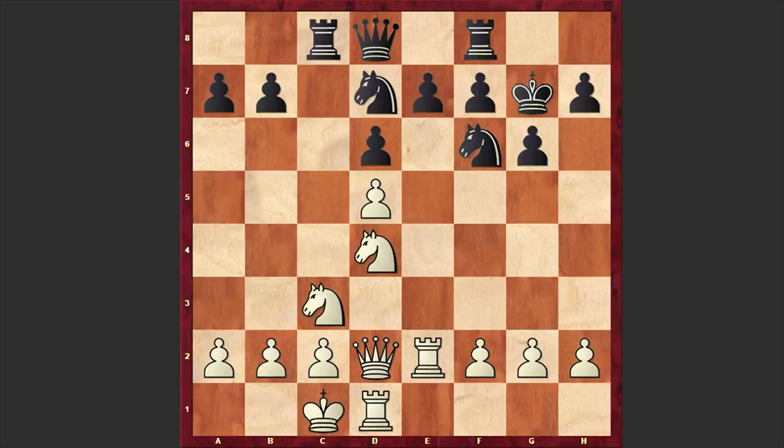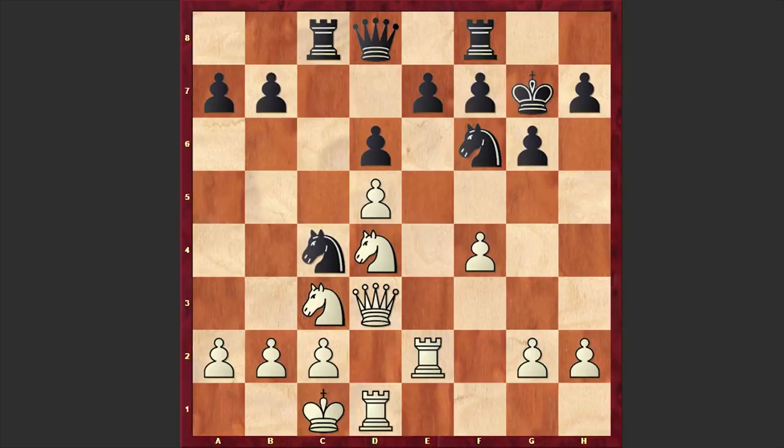This is how it goes: Ne5 and f4. Well, instead of playing f4 immediately, first playing Qg5 and then bringing into life the f4-f5 idea is a more ambitious and useful try. But in our game we have f4 straight away. The problem with this immediate f4 is that Black manages to put his knight on c4 with tempo, and later the white queen finds itself somewhat misplaced.